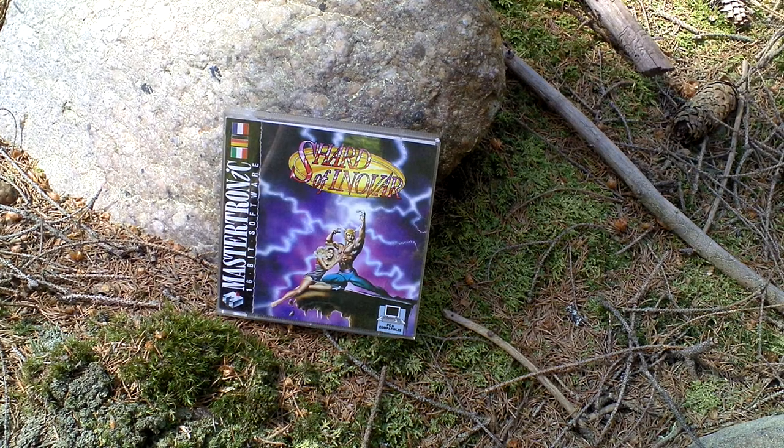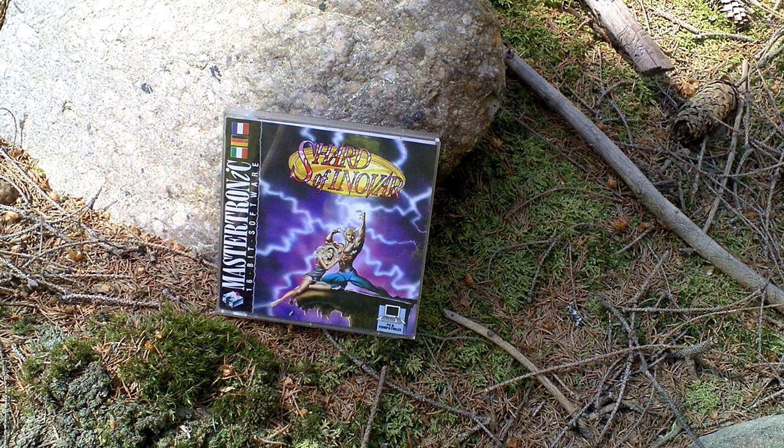Shard of Inovar is a text adventure game with graphics, with static pictures that accompany each text. It takes place in a world where two rituals have to take place each year. In winter there is a ritual of raising a magical barrier, and in spring this magical barrier has to be unmade with another ritual. Both of these rituals require a powerful artifact called Inovar.